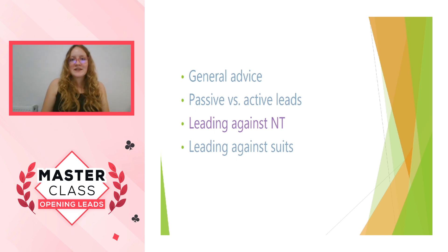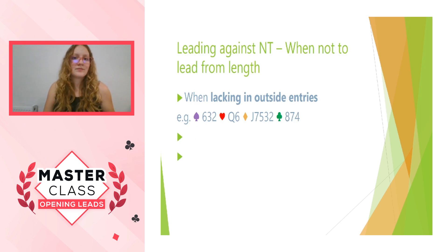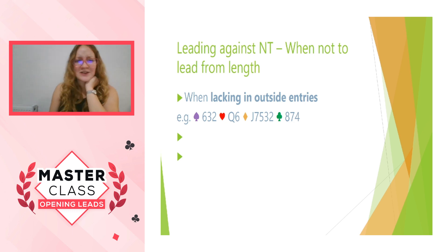Let's talk about strategy for leading against no-trump contracts. When do you not lead from length? One example is when you're lacking in outside entries. You could lead a diamond, and it will work brilliantly if partner has the king and queen and the ace gets pushed out early — but how is that even going to happen? Unless your queen of hearts is a trick, you could lead your diamonds, sure, but if it doesn't work, how are you ever going to get to your hand? Living in the world of reality, we're having to give partner quite a lot for this diamond lead to work — they're probably going to need the ace, the king, and the queen and a way back to your hand.